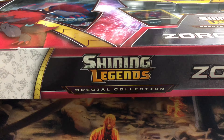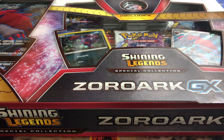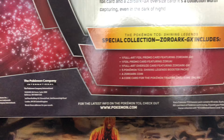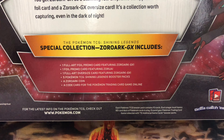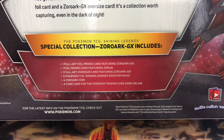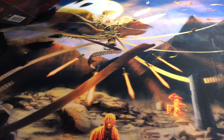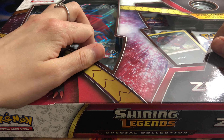Hey guys, so today I'm doing something a little bit different — I am opening up some Pokemon cards. I have a box set: the Shining Legends Special Collection Zoroark GX. It has one full art foil promo card featuring Zoroark GX, one foil promo card featuring Zorua, one full-size card featuring Zoroark GX, Shining Legends booster packs, a Zoroark coin, and a card for the Pokemon Trading Card Game Online. I'm probably going to butcher a lot of these names because I'm not good at pronouncing Pokemon names.